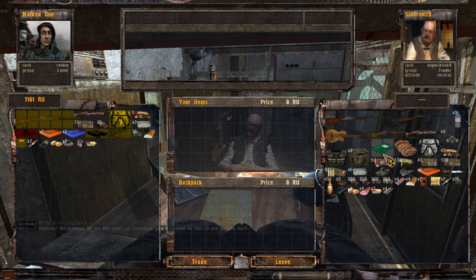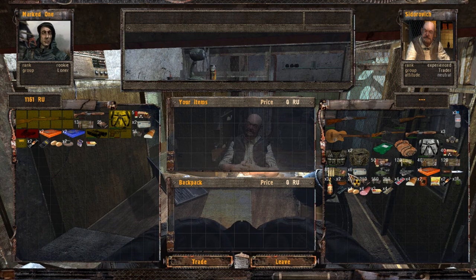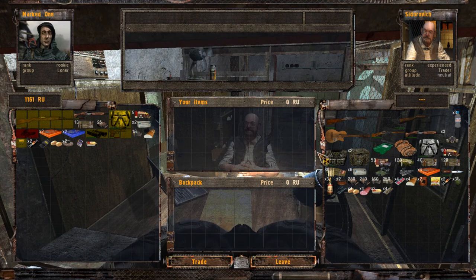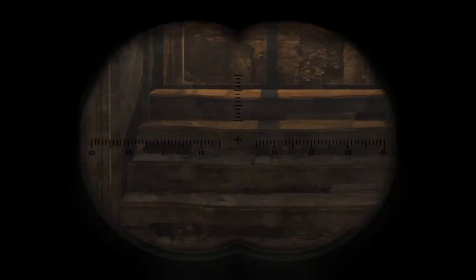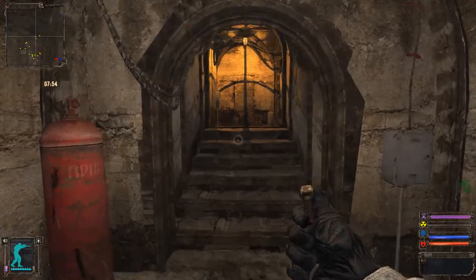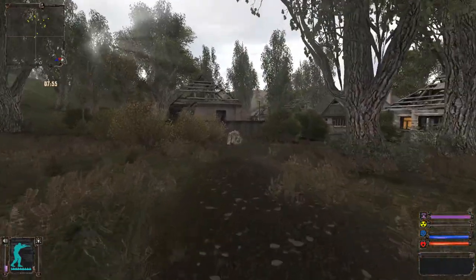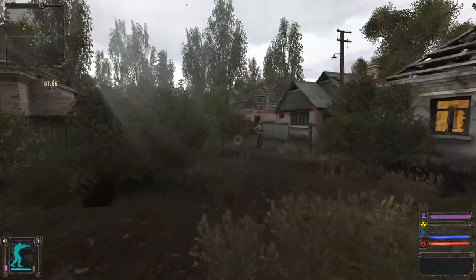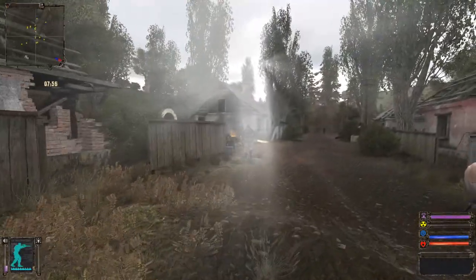That's a nice suit though — I don't think I can afford it. I only have a radio — how do I find the artifact? How does that work? I might have to do some quests for other guys. If I'm not mistaken, I can now access Rookie Village.